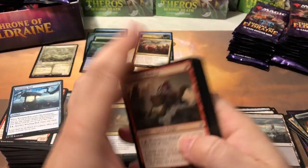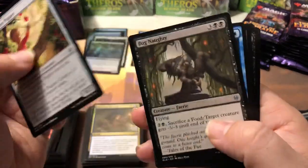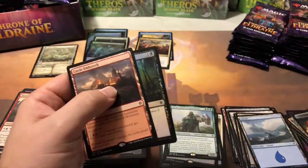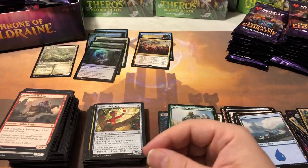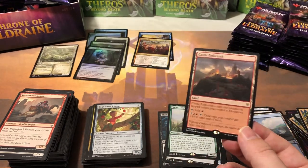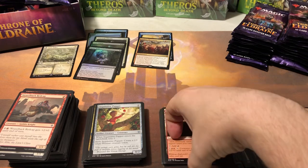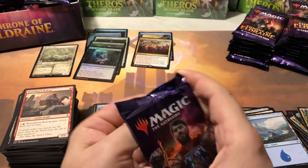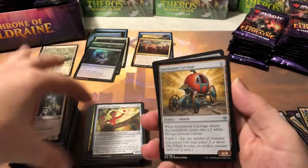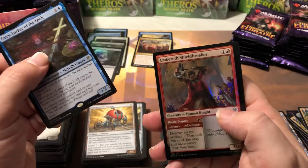We're getting all the worst rares and worst mythics in the first third of the box. Inquisitive Puppet, Bog Naughty, End of the Story, Castle Embereth — good land — and a foil Reeve of Power. The rare lands in this set are not highly respected, but everybody's using them. Castle Embereth for $1.80 — there's our second card that actually makes value in here. Our first hit was a $25 card, our second hit is a $1.80 land — you're either in or out with this set.